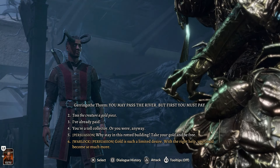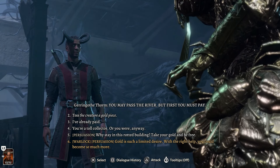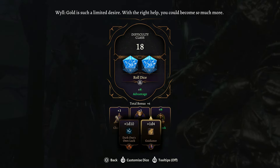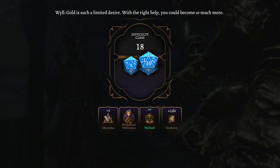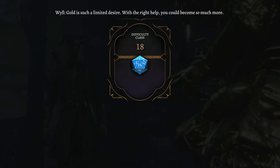We get a Warlock Persuasion option: 'Gold is such a limited desire - with the right help you could become so much more.' Here we have a skill check looking for an 18. Because we're a Warlock we get an advantage. We're also going to use Guidance from Shadowheart, but save Dark One's Own Luck. With all these advantages you should have a pretty easy time getting past this one.